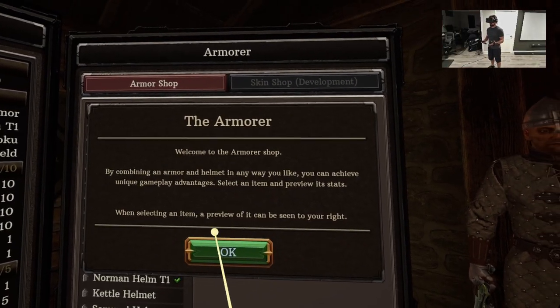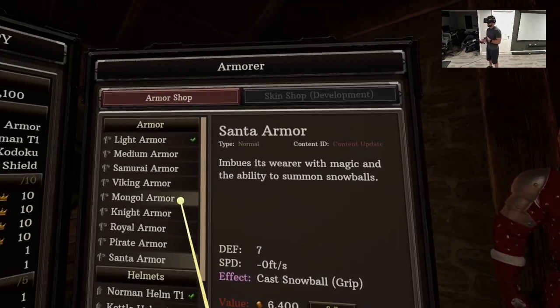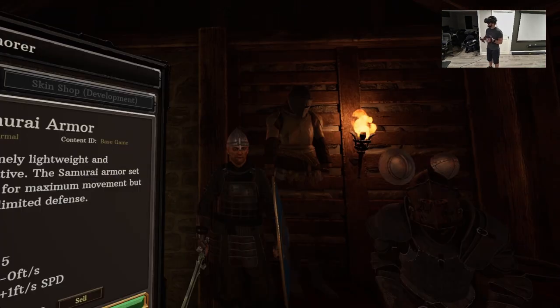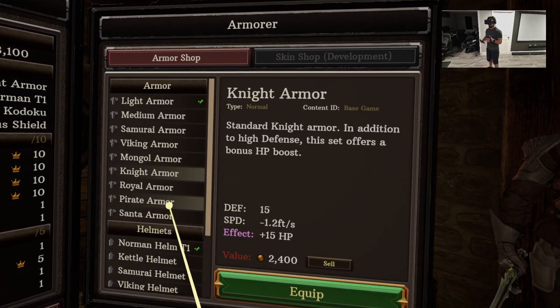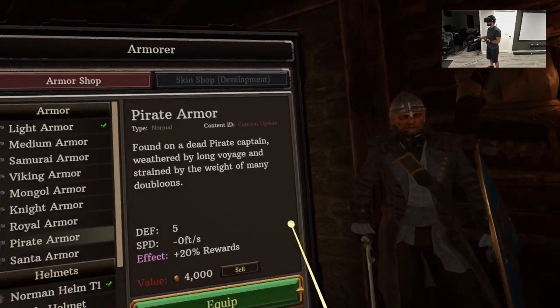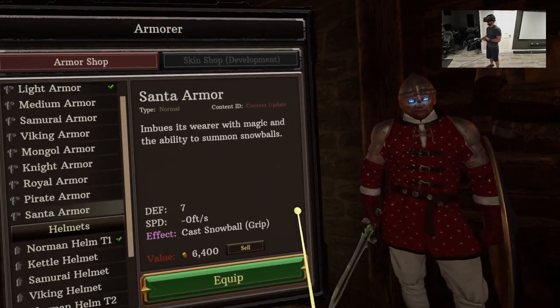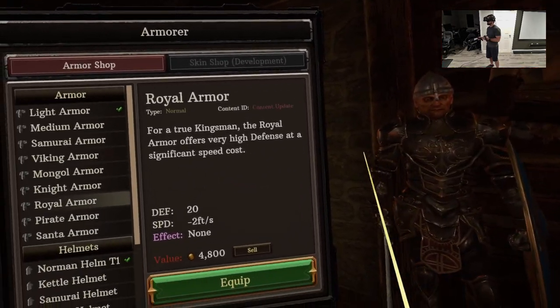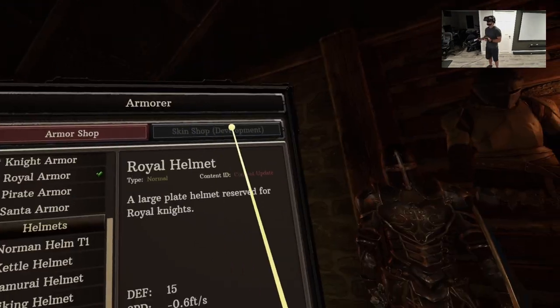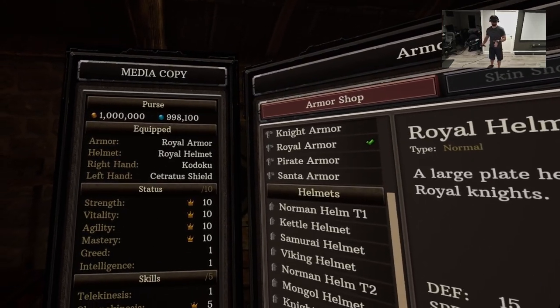Let's open up the armor shop. They have a bunch of different armor which has themes, like samurai and viking, and they've added pirate over time, which actually looks pretty damn cool. You can summon snowballs with the Santa armor — now that's what I'm talking about. So we're gonna equip that. The skin shop to alter your character is in development, not available in the game just yet.